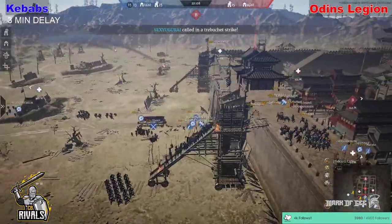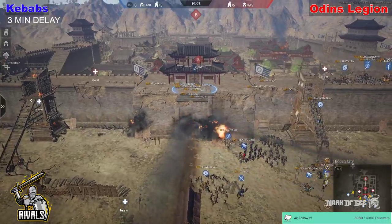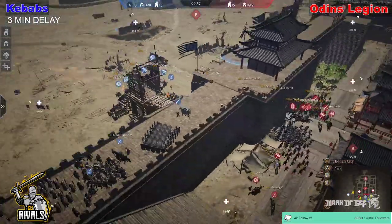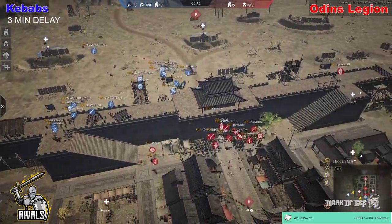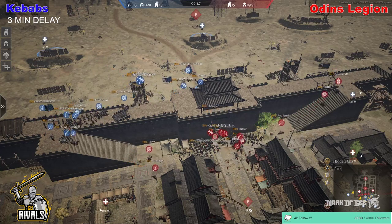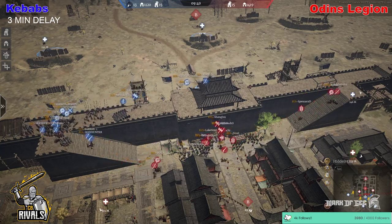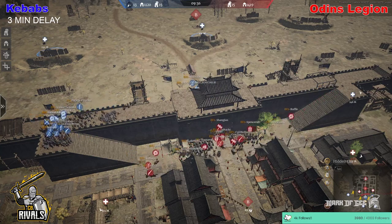A treb comes in on top of the wall — not really much gets into the gateway there, so it was kind of a wasted treb, but a deterrent. Now everybody on kebabs starts to move; they're looking to go down the left-hand side. Watching the rotation of Odin's Legion — are they going to over-rotate? Ruffle, Senji, and Spencer all have a look to make sure there isn't any cheeky play coming from the other side.